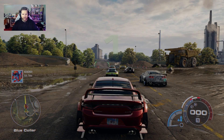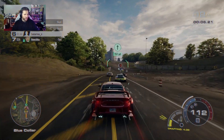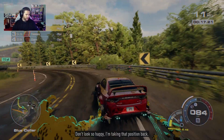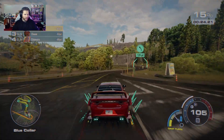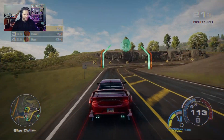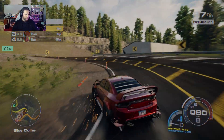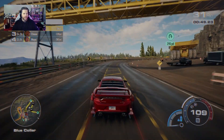Here we are on Blue Collar in S-Class to see if this does any better than it did in A Plus. So far off the line it's not too bad, and I'm already catching and passing a lot of the AI. That was actually a pretty good way around that corner for once — usually I end up going into the wall there. That was a really good drift around that corner. So far I feel like this is a decent S-Class build — I think in multiplayer this really could be viable.